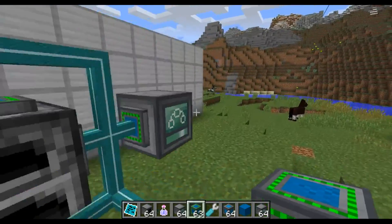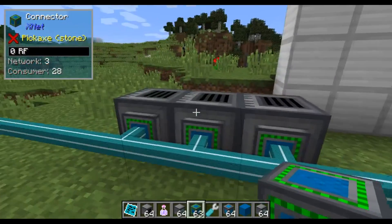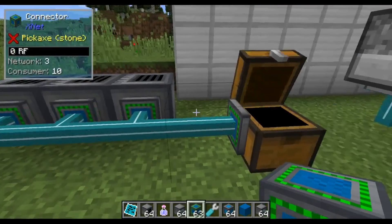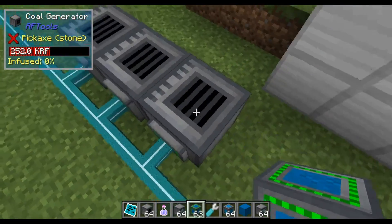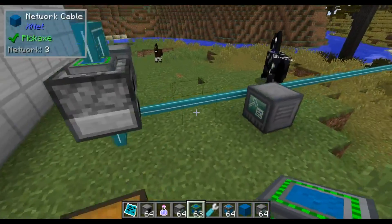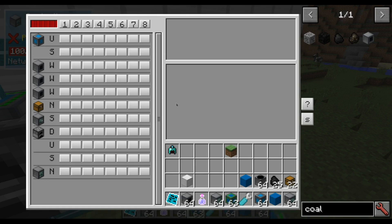There's a chest here and a lot of things. So what I'd like to do, just as an example to demonstrate how it works, I want to distribute this coal round-robin to these coal generators and make sure there's only a few coal in each. So let's do that with the controller here.